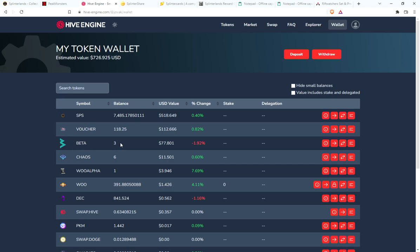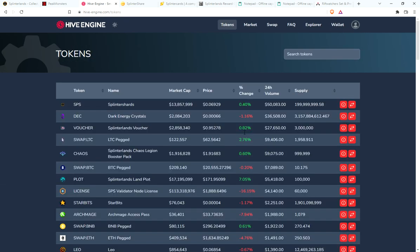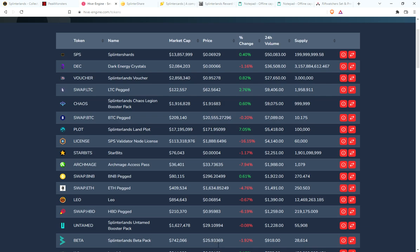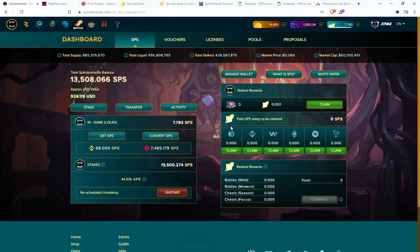Another thing I wanted to share — I picked up two beta packs this morning. For some reason someone was selling them under $30; I think I actually got them for around $26 or so. Picked up two more beta packs for the collection, extremely happy with that.